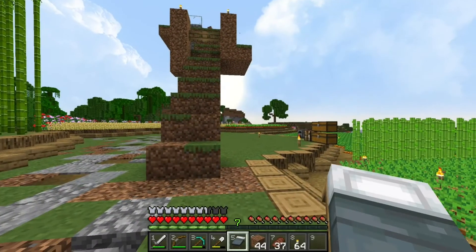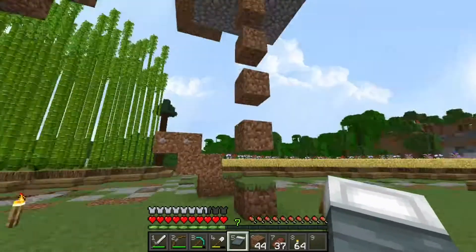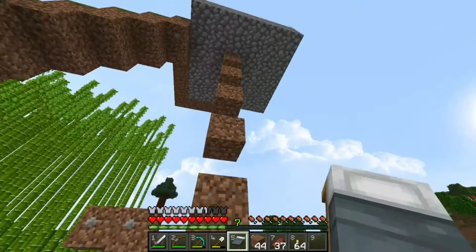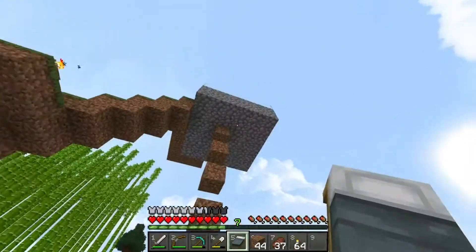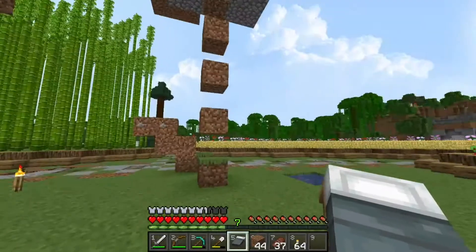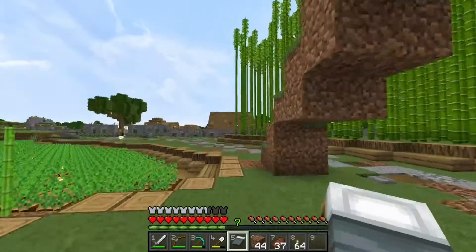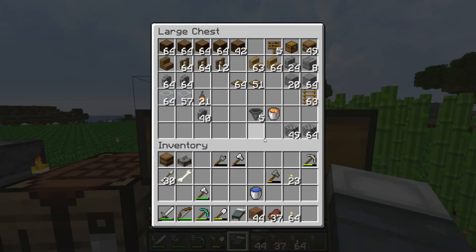I'm going to pick up my bed because I don't want them to breed a sixth villager — it wouldn't hurt anything but it's cleaner this way. You only need to build this platform eight blocks above the ground. This platform is on the 12th block from the ground — the reason I did that is just for proportional purposes; I want the height of the tower to be a certain height. Now we need to work on our spacing and get some supplies.